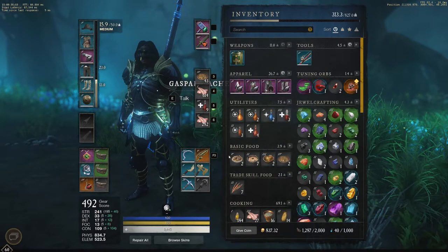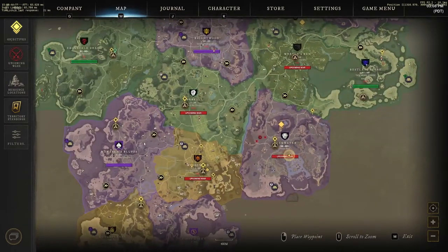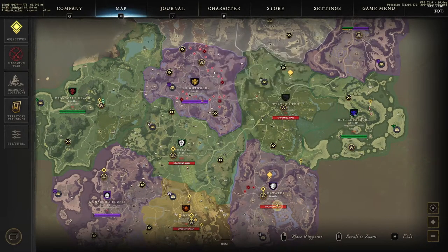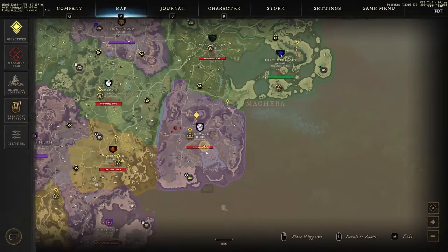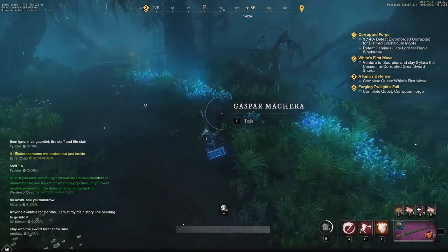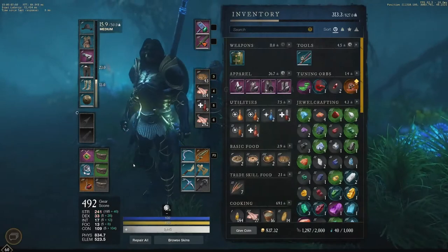The quests will change as you go up — they'll have you collect fishing items all across the map. You're going to go from Windsward to Monarch's Bluffs, Everfall, Brightwood, Edengrove, and then the last one is over here in Reekwater. That's the last guy you talk to at the end of the quest chain — Gaspar Mashera — and he gives you the legendary fishing pool.